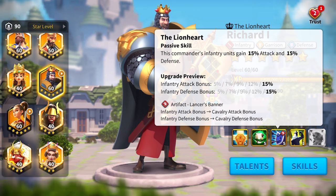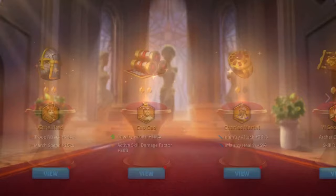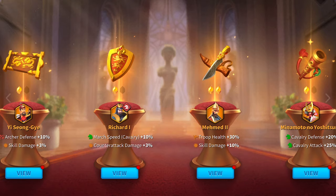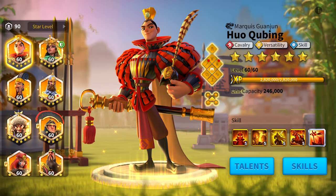This opens up all sorts of new opportunities for different commander pairings. The other interesting thing is you also get those museum buffs. So if I come into museum here, I'm now getting march speed bonus for cavalry and counterattack damage. If I were to max this out, I could get 15% march speed for cavalry, which would mean my Richard is marching as fast as my Minamoto with any of my cavalry commanders.